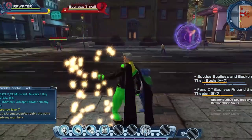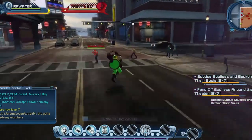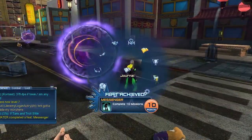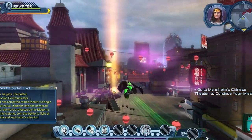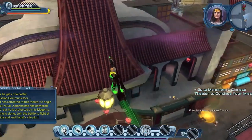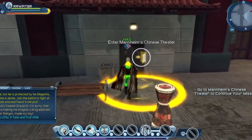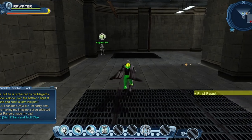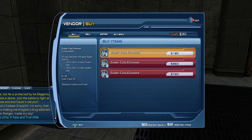The interactions are all on timers so we do want to make sure that we grab those before they expire — otherwise they do not count. So next up we have the Mannheim Chinese Theater. This one is a really quick one, so keep that in mind later when we're doing our solo farming — it's really good because it's so fast. The side feat we want here is the soul globe — the big glowing bluish-purple things floating about. We just want to destroy those and that'll pick us up another feat.